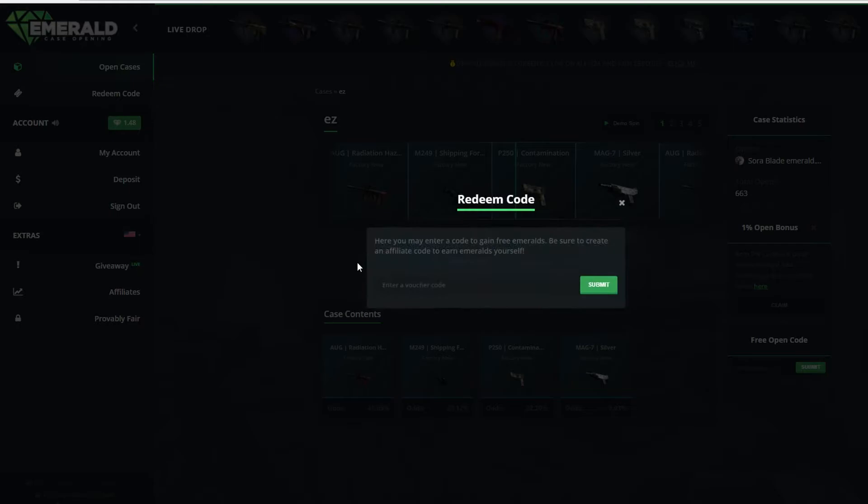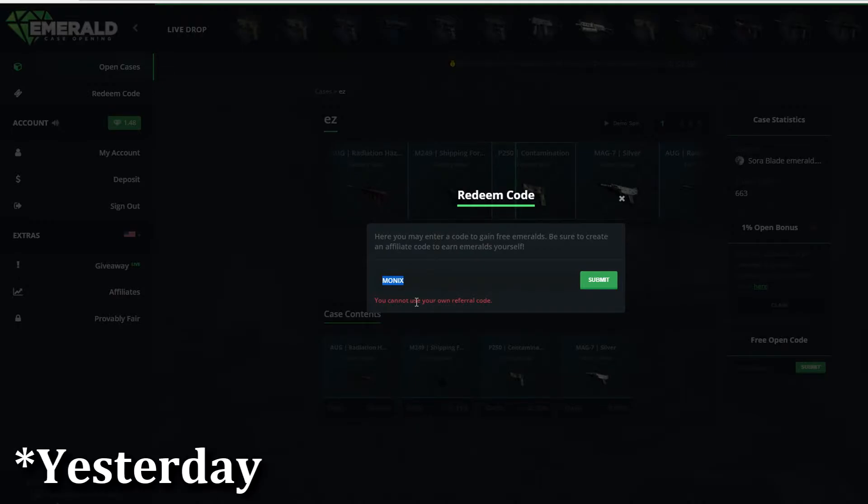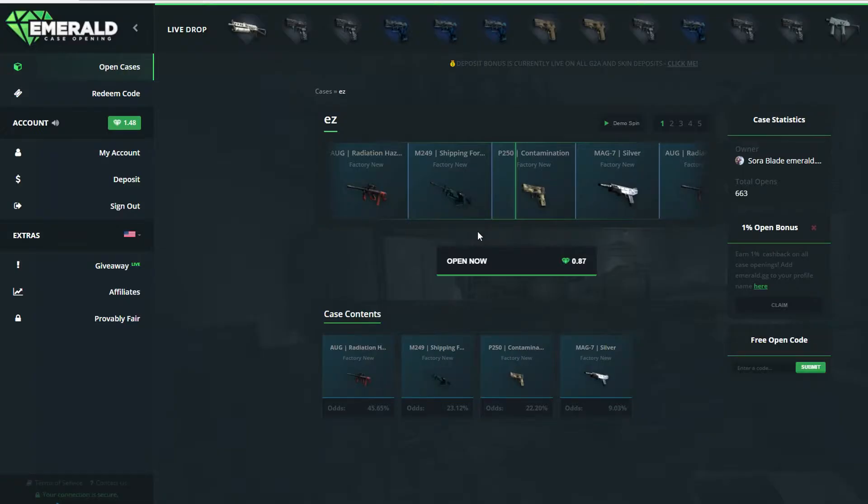So if you want to play on this site, get yourself some free credits — just enter the code MONIX as every time. They actually do giveaways of codes, so today it was something — I don't know — but tomorrow it was Wednesday because it was Wednesday. So yeah, that's it.